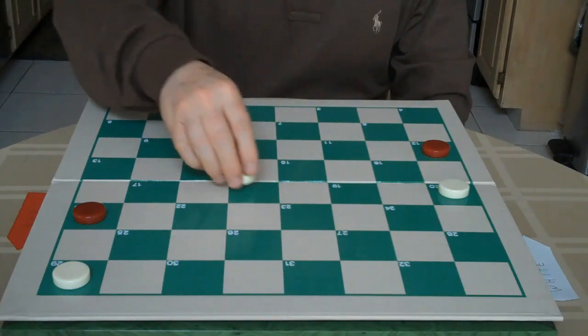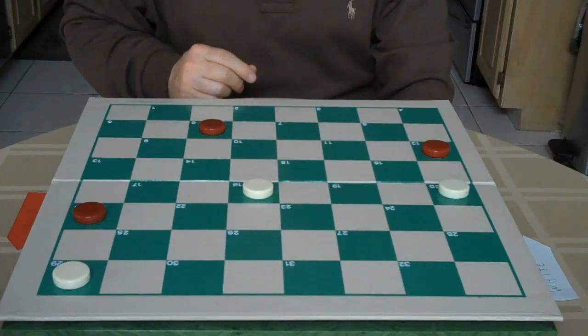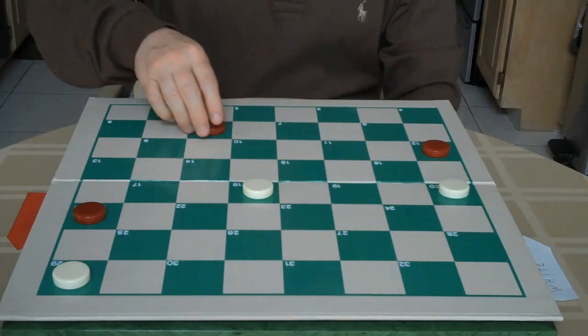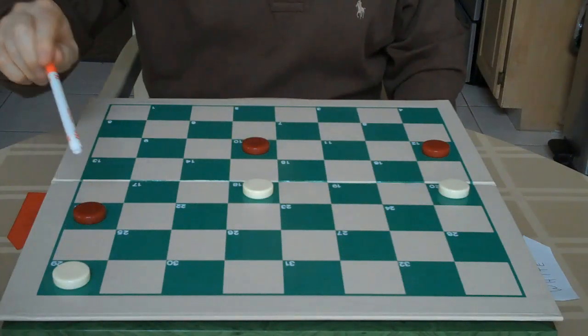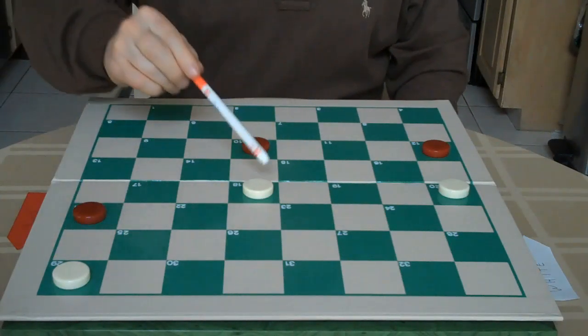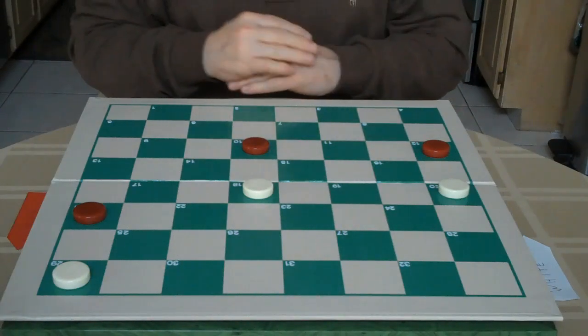However, we move 14 back to 18. If it was red to move, it would be red to move and win. Red would go 6 to 10, and white now has to move. White cannot go here, or here, or here, or here. So, red would win.